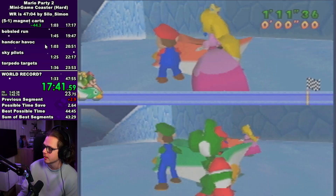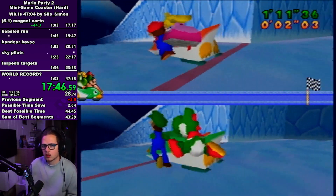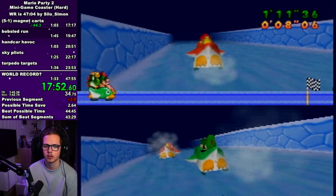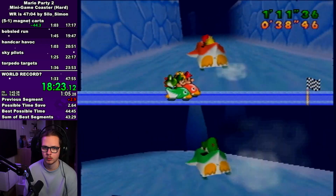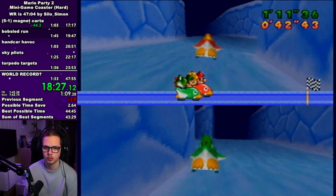Bob-omb run — it's very simple. Just mash A at the start. Go for all three boosts. You don't have to go for the middle boost at the start because it's more difficult than the other boosts to get. But if you do try to go for it, an easy setup is just to go close to the ledge before the road splits and then turn hard left. The CPU will usually help you with that.